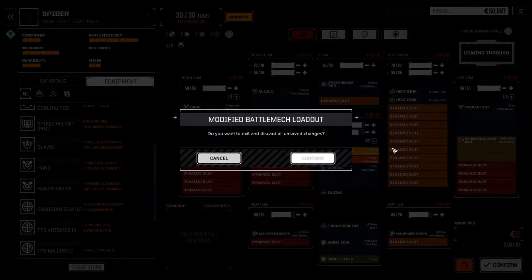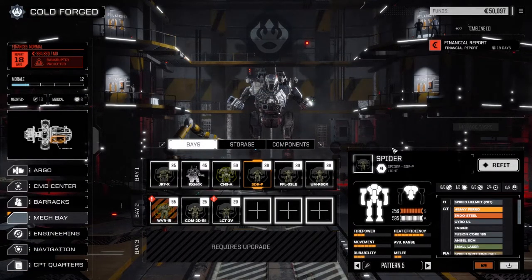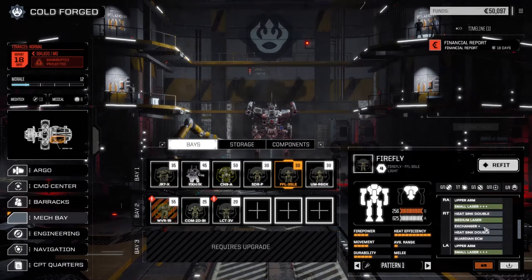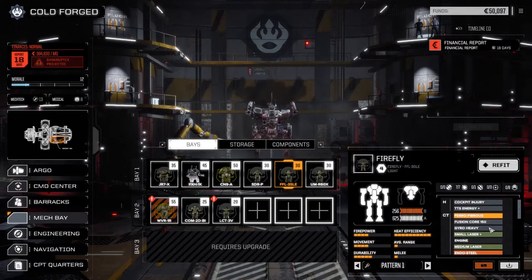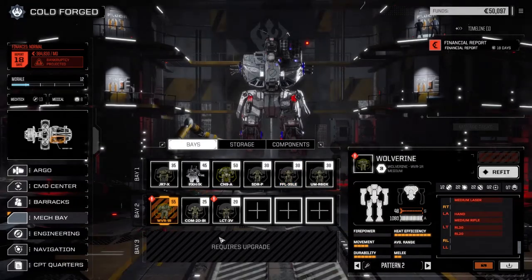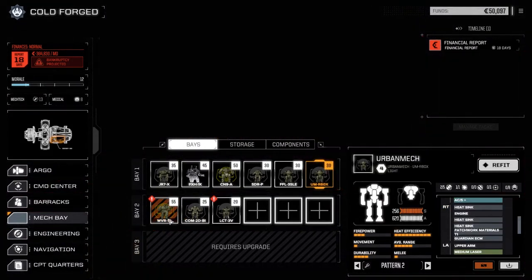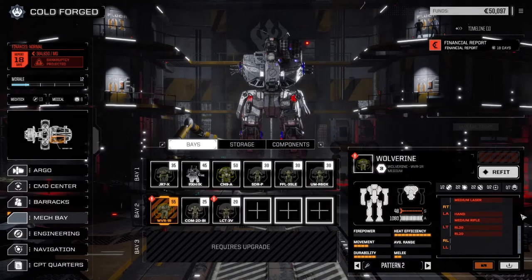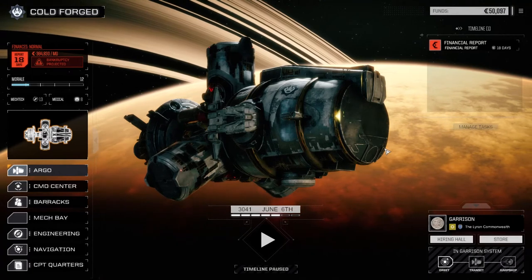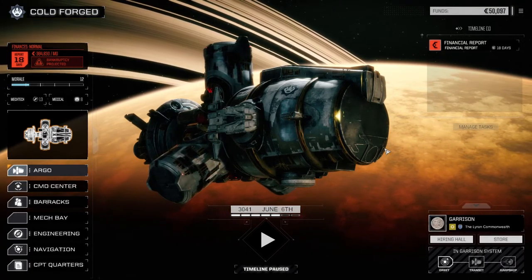So we're going to end the episode here. We're going to have to work on getting that light lance into play. I'll probably end up putting the Firefly down into the lower lance — it's got a lot of good stuff in it right now. We'll probably take out the endosteel and ferro-fibrous for the Wolverine, although I might put the heavy ferro on that guy. We've got a Guardian ECM and we might turn this Wolverine into a melee mech. I might pull the NSS out of the Urbanmech and put it in the Wolverine too, just so we can really start punching above our weight. Until next time — if you liked the video drop a like, please subscribe, and check out the other series on my channel. We'll see you all later!